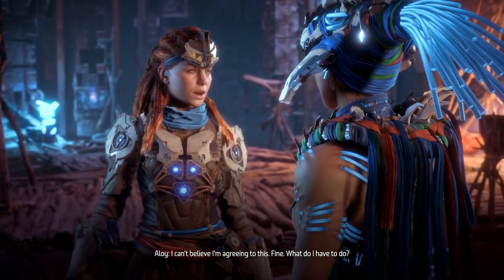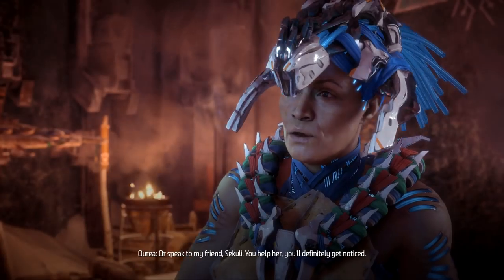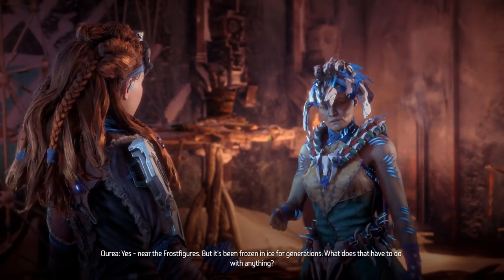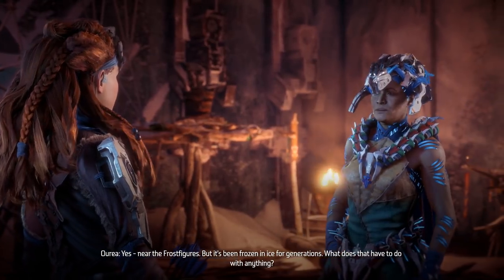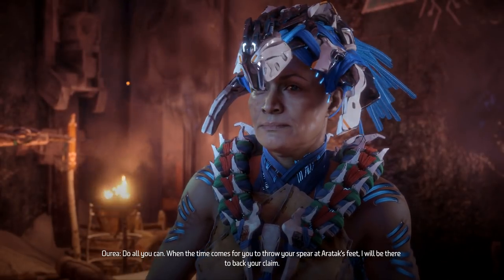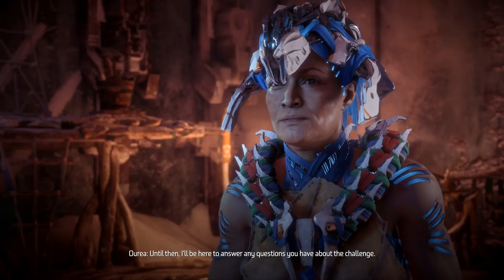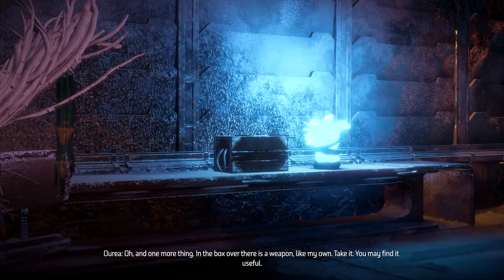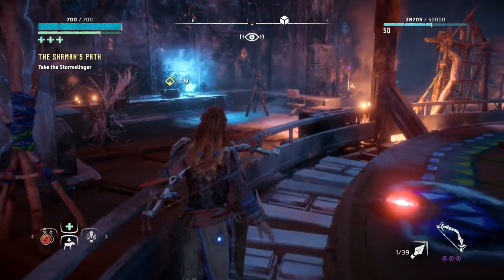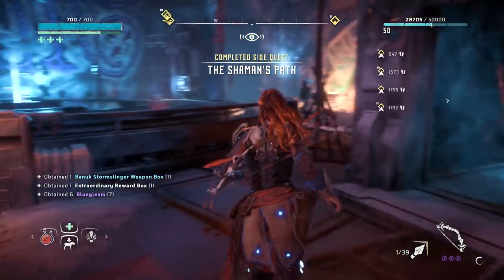Aurea lays out what we need to do to challenge Aratak: get the Werak's attention by winning at the hunting grounds, killing bandits that prey on the Cut, or helping her friend Sikuli. She mentions a tall neck frozen in ice near the frost figures that could help. She'll be at the shrine to back our claim when the time comes. She also gives us a weapon from a box — the Stormslinger. The Shaman's Path is finally done. 'That took a long time.'